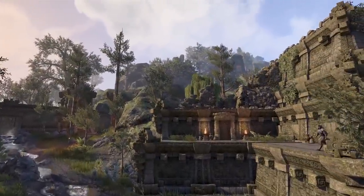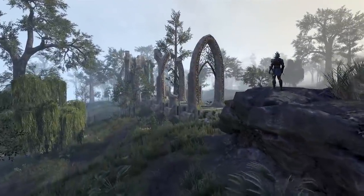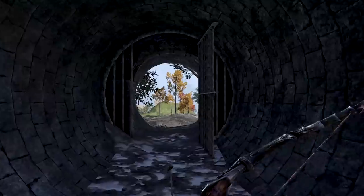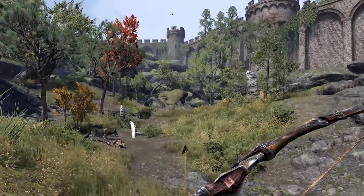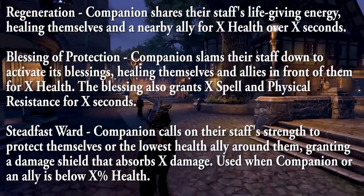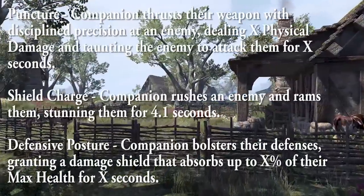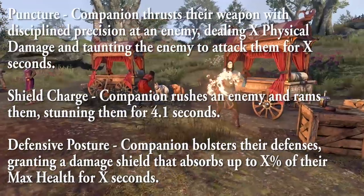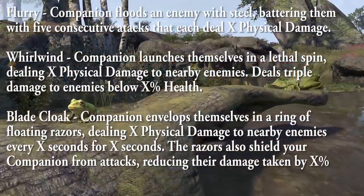Now let's go over the weapon skill lines, which are not Bastion or Miri exclusive — they are universal to both companions and presumably future companions. The two-hander skill line includes Uppercut, Cleave, and Reverse Slash. The Restoration Staff includes Regeneration, Blessing of Protection, and Steadfast Ward. One-Handed and Shield includes Puncture (also acting as a taunt), Shield Charge, and Defensive Posture. Dual-wield includes Flurry, Whirlwind (used below a certain enemy health), and Blade Cloak.